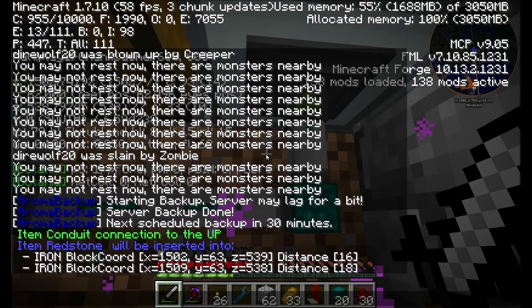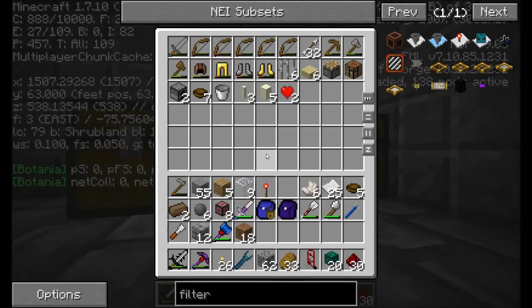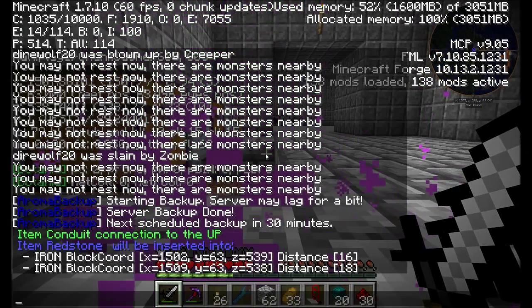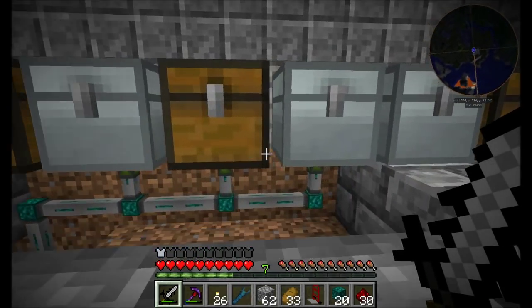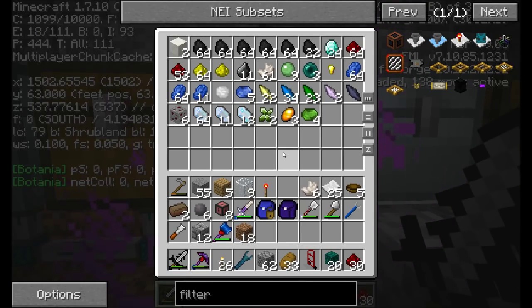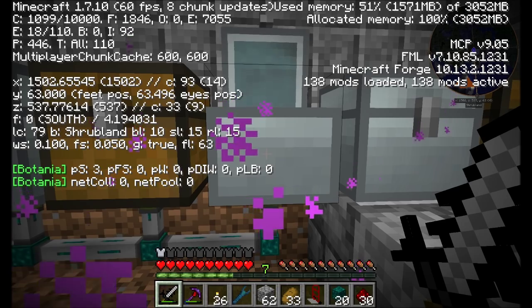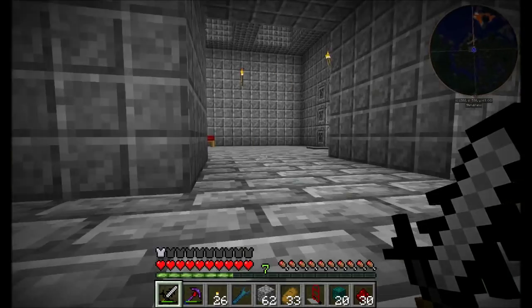Let's see... Z-537, X-1509. So it could be inserted here. The first inventory is the first priority that it's going to get inserted into, so this is the higher priority. The one at X1502 is going to be this one. If this inventory is full for any reason, it will overflow into this chest because we didn't put any filter on it — we said any items allowed in here. But redstone is the first.